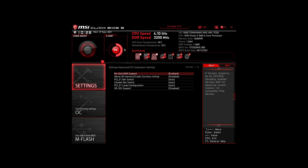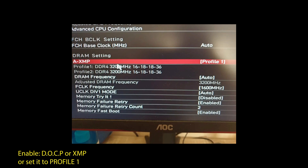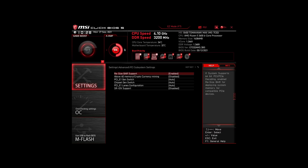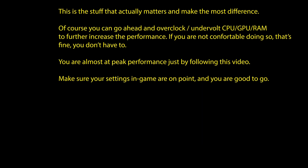For those on an Intel system: enable XMP or DOCP to boost your RAM speed. Disable Intel Speed Step, Intel Speed Shift Technology, and Intel C-states. Enable Turbo Mode and Resize Bar Support. These are the most impactful settings for any Intel system to boost FPS and make your CPU and RAM run optimally. Of course, you can optimize further by overclocking and undervolting your CPU and RAM and going further down the line with BIOS settings, but we won't go in-depth on that in this video.